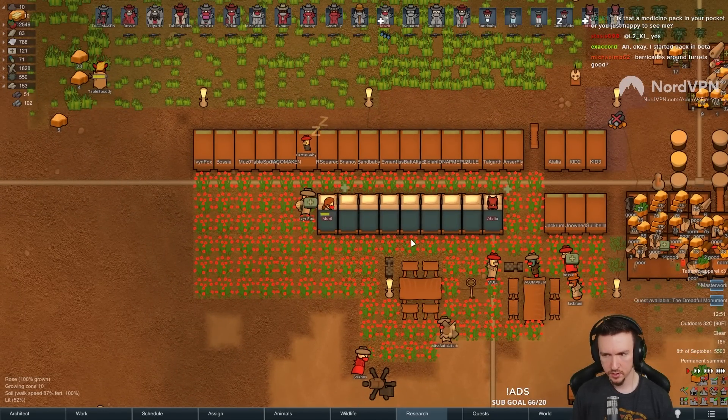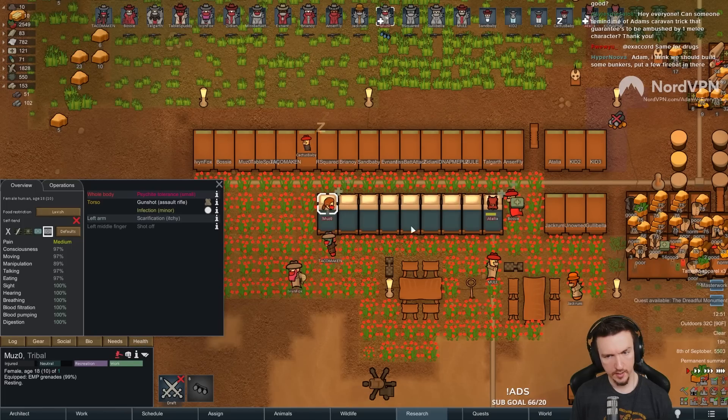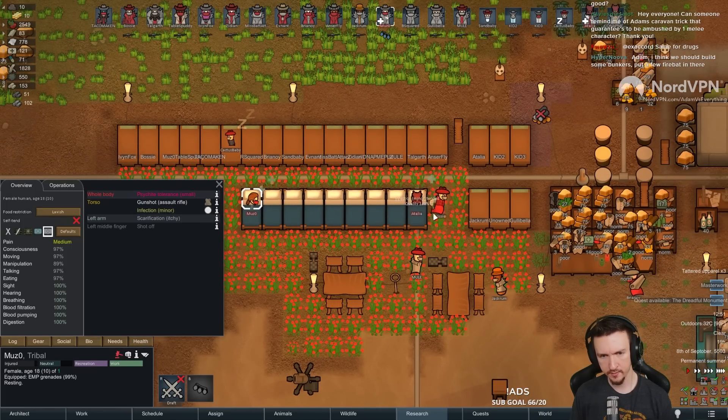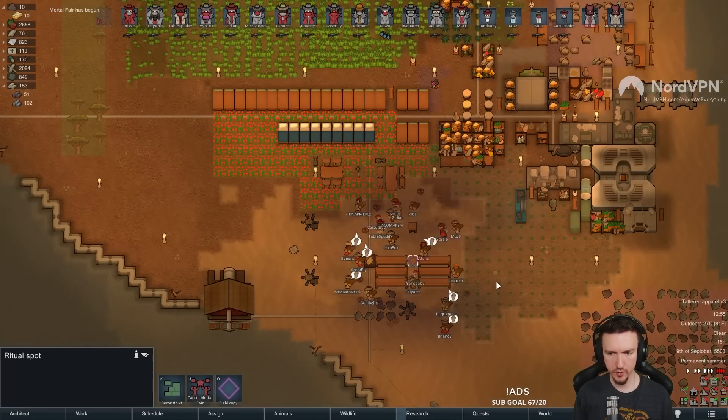Barricades around the turrets are good. Yeah, they can absorb some missed shots from the enemy at 81%. But the downside is if they destroy the turret, then the enemy has that cover. All right. Let's do a ritual. We're looking for a joint event that's not a child.